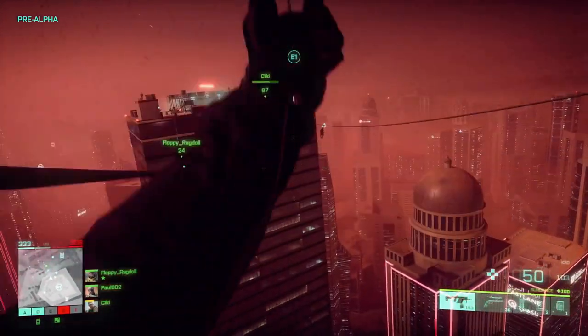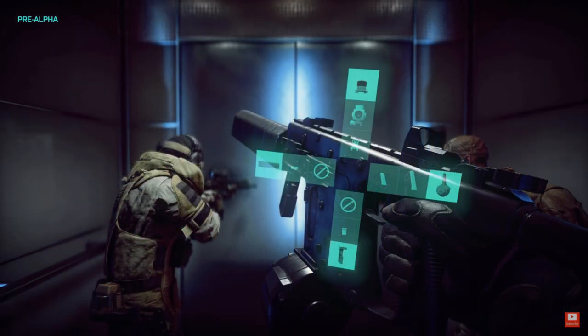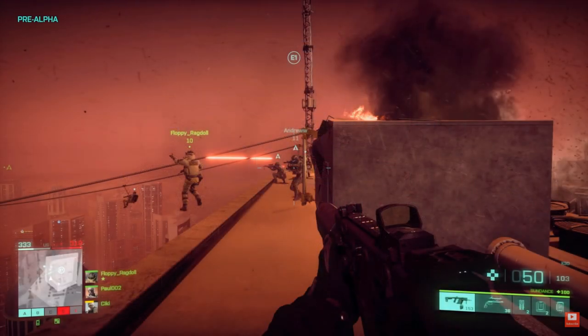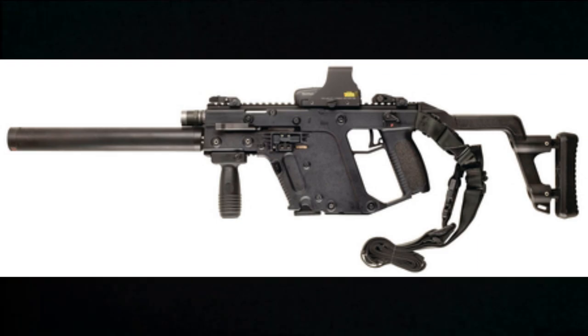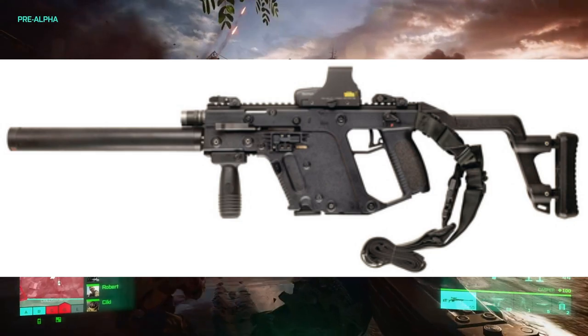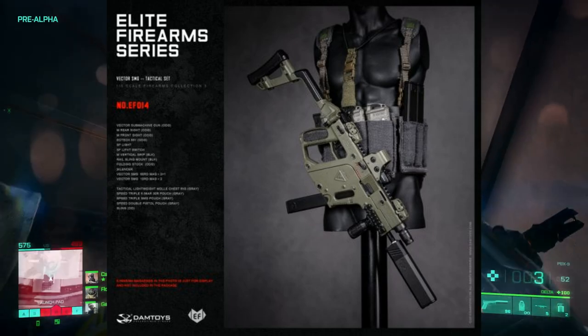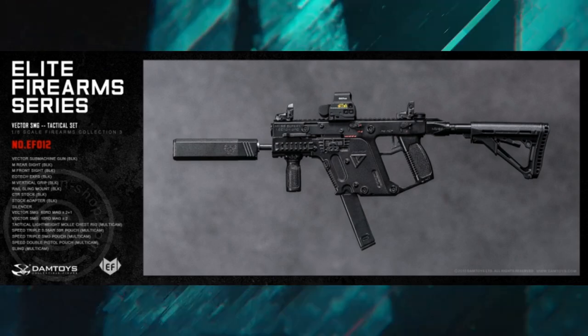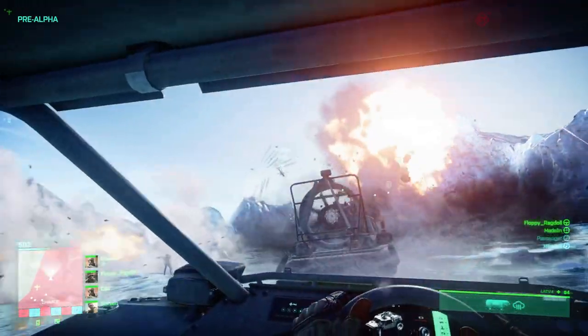Moving to submachine guns — we have the K30, which is the Kriss Vector in real life, chambered in 9mm or .45 ACP. Given the confirmed caliber conversions in this game, I'm assuming we'll be able to convert between both calibers. We see it in action from a first-person perspective, and we also see the Weapon Plus system, which appears to let you choose three attachments per slot — optic, barrel, buttstock, and magazine — that you can quick-swap in-game from your pre-selected favorites.